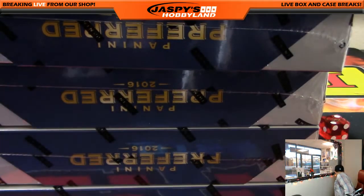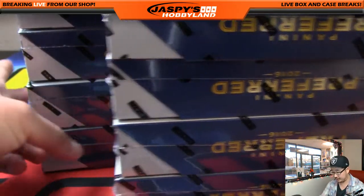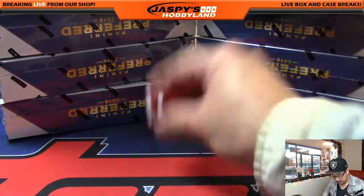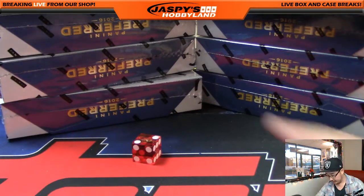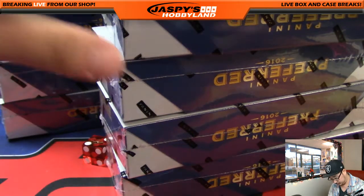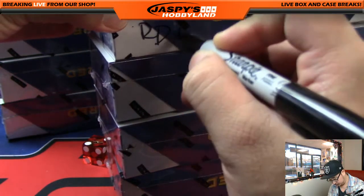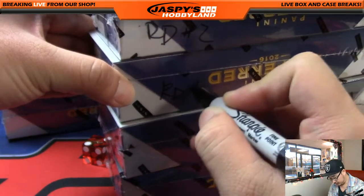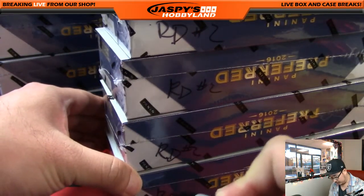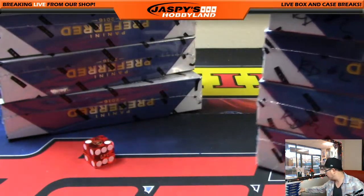We're going to do an empty box and reveal the five boxes. We'll roll to determine left or right side — and that is a two, so we'll be doing the left side. The right side will be random division number two. I'm going to write RD number two on each of these boxes so I don't mix them up. There you go — so you know they come from the same case. Let's slide this off to the side.